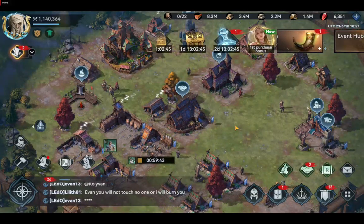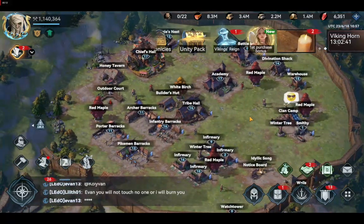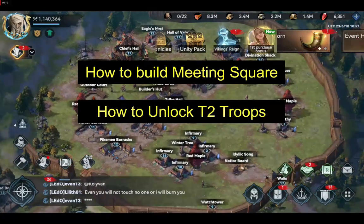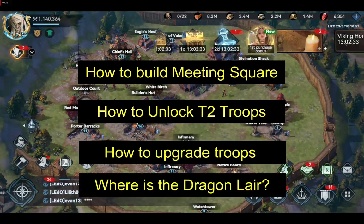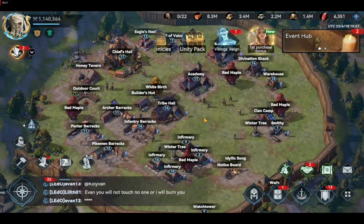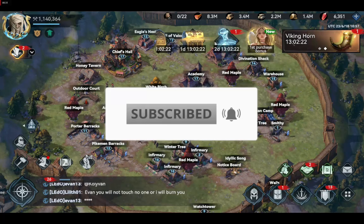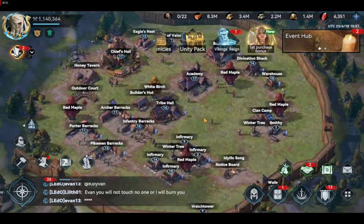Hello and welcome to this Viking Rise tips and tricks video. Today I am going to show you how to build the meeting square in Viking Rise, how to unlock T2 or tier 2 troops, how to upgrade troops, and also where the dragon lair is. These questions are common from beginner players. Before we jump in, like and subscribe to our channel and don't forget to share your thoughts in the comment box below.